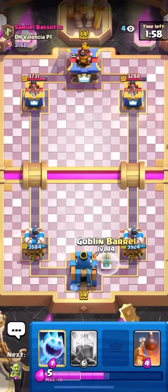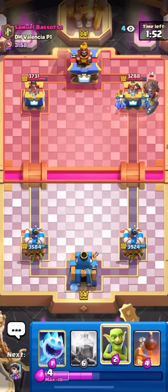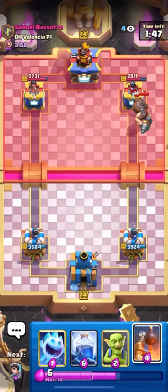He doesn't have Log in cycle. If I go for Ice Spirit, Goblin Barrel, he's just going to block the Ice Spirit, so I'll just go for my Goblin Barrel and save the Ice Spirit for his Bats. Gets some really nice barrel damage right there anyways. And we're going opposite lane as of right now, so always nice to be going opposite lane of a Miner Wall Breakers deck.